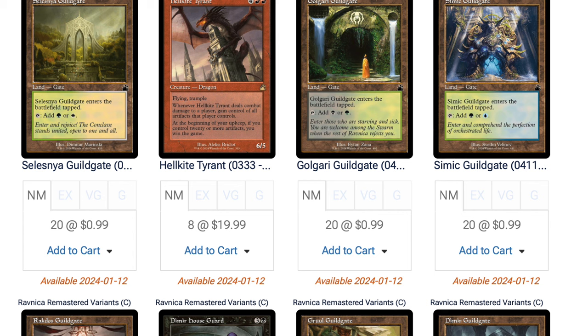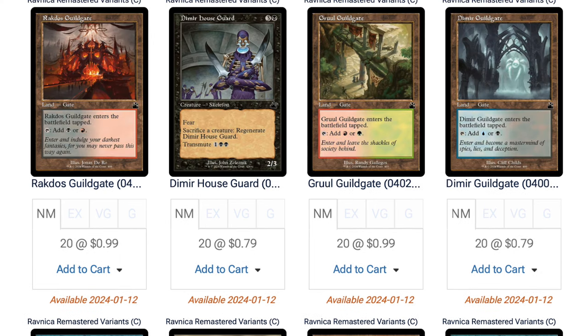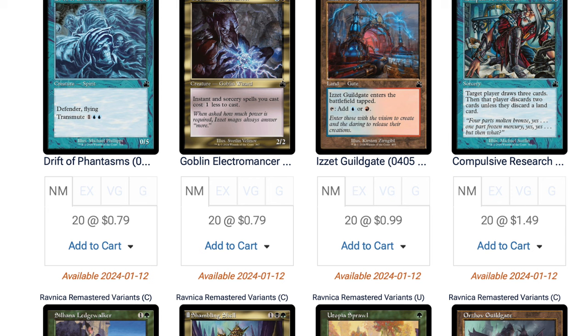A lot of these prices are obviously pre-order prices and I think they're going to collapse absolutely in a heartbeat. On TCG Player they're selling for $256, while distribution cost is $215 to $230 depending on how much you buy. There's not much cushion — only a tiny gain after TCG Player fees. The draft booster boxes are selling for $166 on TCG Player. This set can hit very low prices very fast.